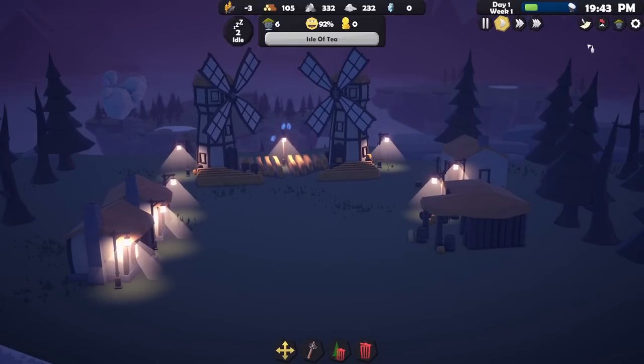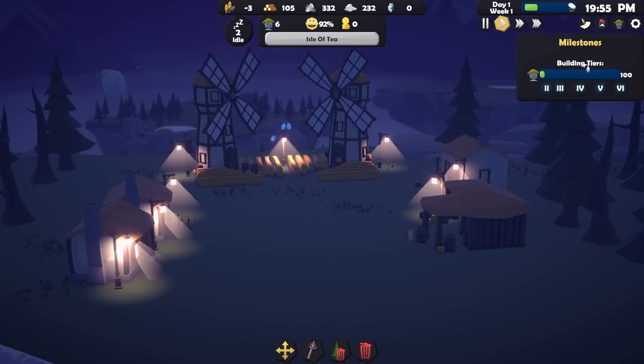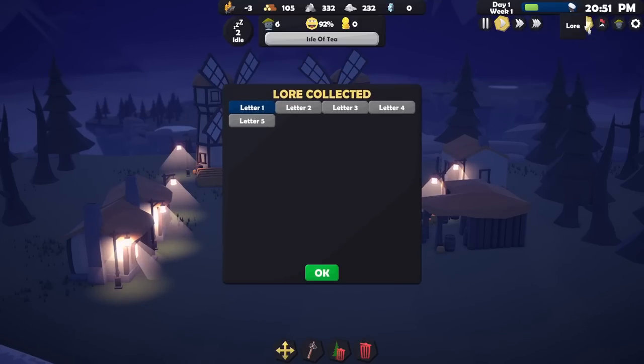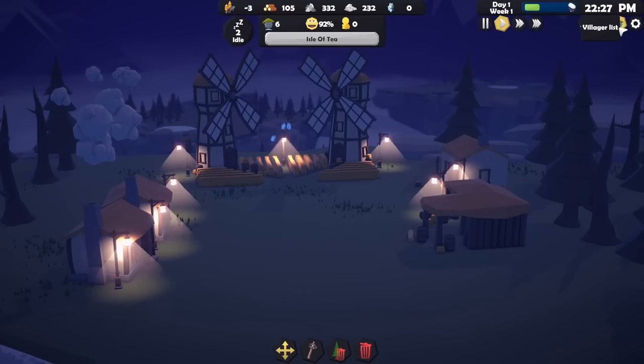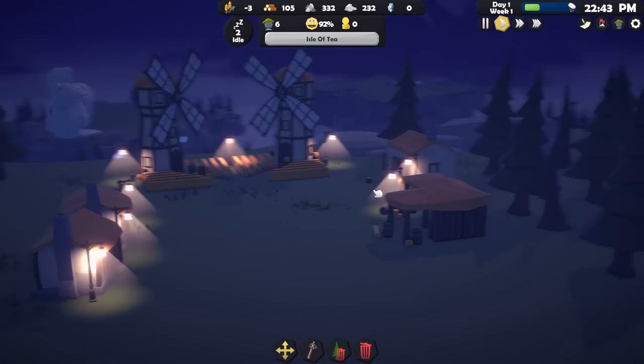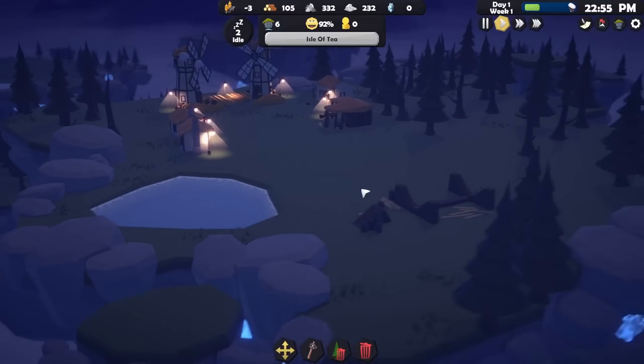Look at that — nighttime. That is really pretty, I like that. Let's check milestones: building tiers. Tier two requires 10 villagers, tier three is 25, then 50, then 75, then 100 villagers for tier six. There's also a lore section — letters! A letter to Endar from Simeon: 'There have been reports of strange humming and vibrations near the mines in Blackrun. Could you have someone take a look? My workers don't want to go in there.' Foreman Simeon. Oh, there's a little backstory going on — that's exciting!